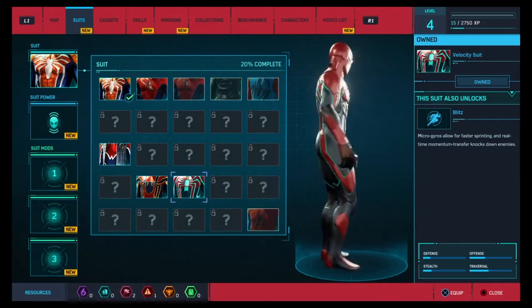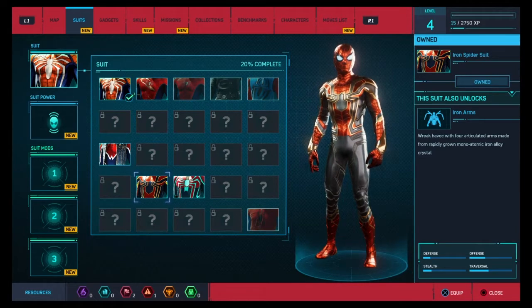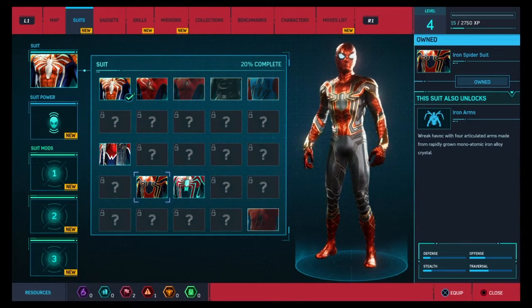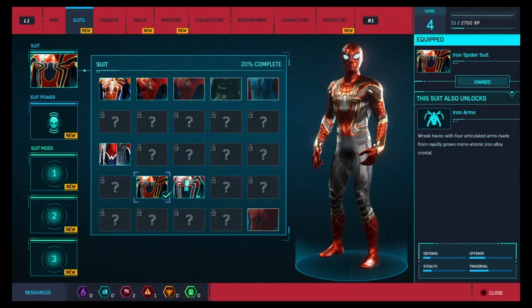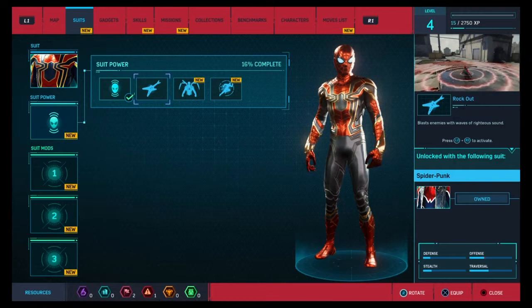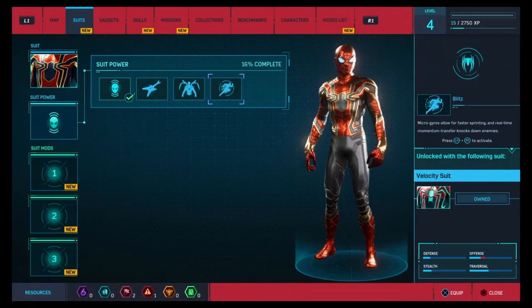Look at the velocity suit — how cool is that! Please give this a thumbs up if you're digging this. This suit also unlocks Iron Arms: four articulated arms made from rapidly-grown nano-material iron alloy crystal. That's amazing. I'll probably use it right now. Oh my god, it's already active! Look at that — blast enemies with waves of force, activate with L3 and R3. I've always wanted that.